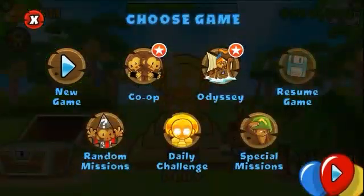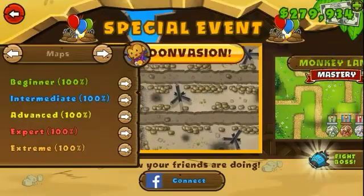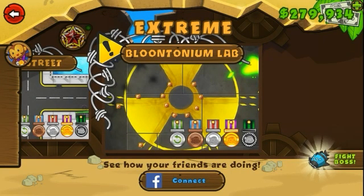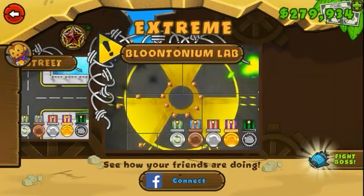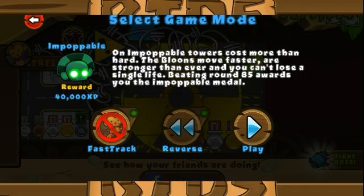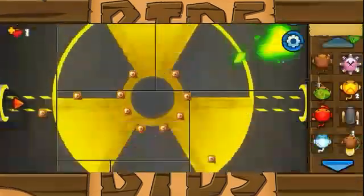Welcome back to the last episode of the NOLPS series, where I tried to do every track in Impopable without using special agents, lab upgrades, premium and specialties. For some past tracks I used lab upgrades only, and for Tar Pits I had to use special agents because that track was designed to be unbeatable. Now it's the turn of the last extreme track, Bluntornium Lab, and I'm doing it without special agents since it's doable.